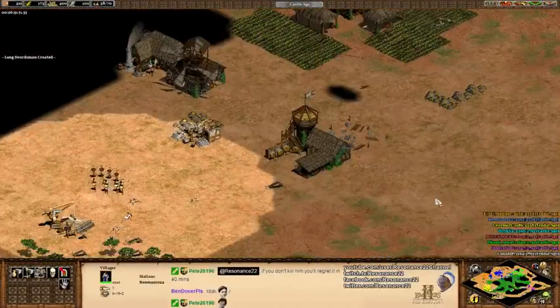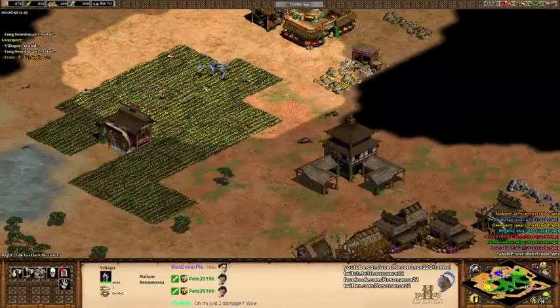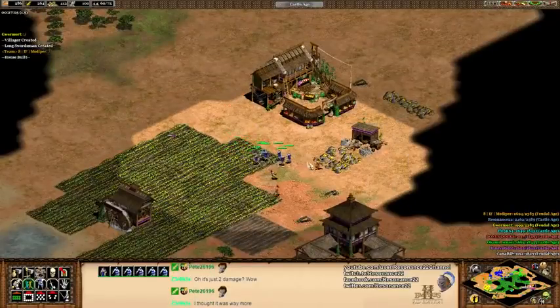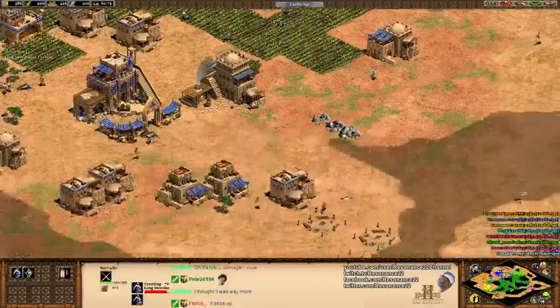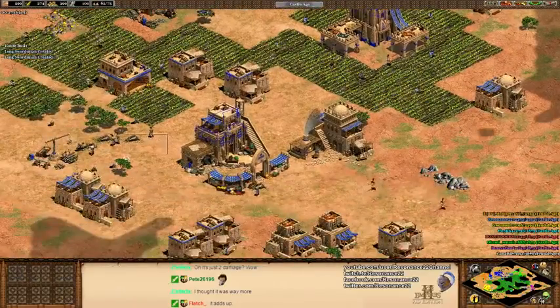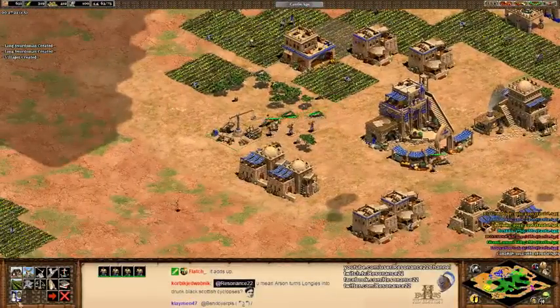Wait, he's dead? Well, Gurmort — I didn't know you had it in you. Okay, well, the Demolition Squad is here. I'm just going to rally these longswordsmen across the map. I feel like I'm really going to regret this, because I am super vulnerable to any sort of aggression.